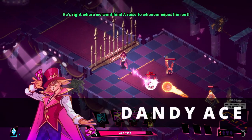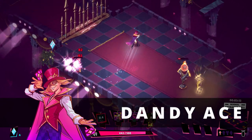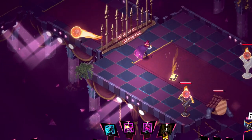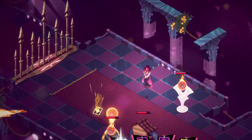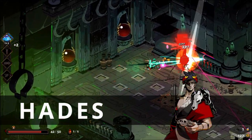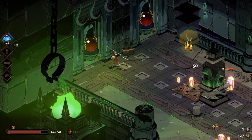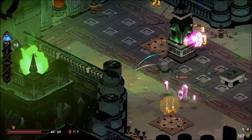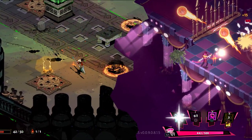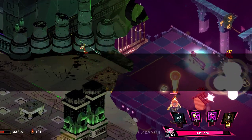The upcoming roguelite game Dandy Ace is set to release on March 25th and it has been widely compared to the game Hades. This is being taken to the point of criticism with some people accusing Dandy Ace of straight up ripping off its predecessor. While these games are both roguelites, aside from those roguelite elements, the only similarities these games share is that they either take place on an isometric plane or a pseudo-isometric plane. Looking at the core mechanics of both of these games, here are my three reasons why these games are very different, but also awesome in their own right.